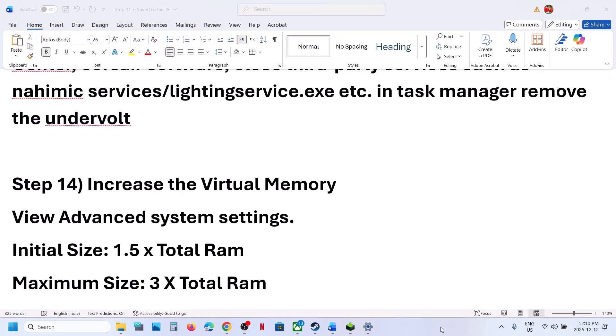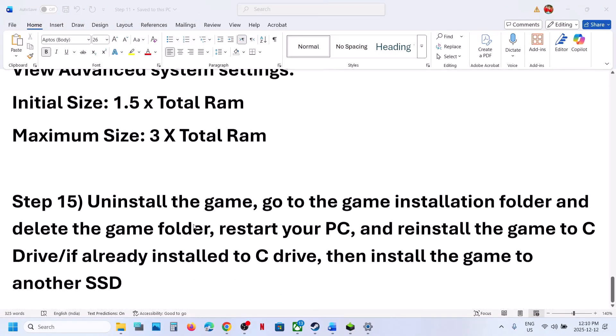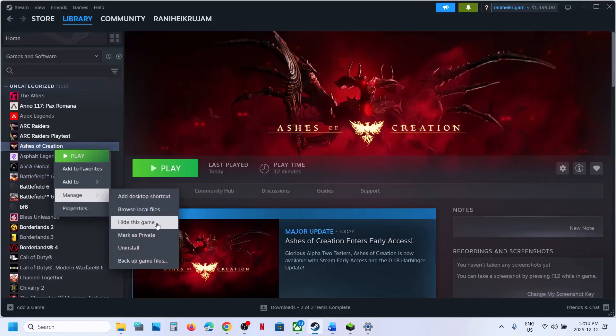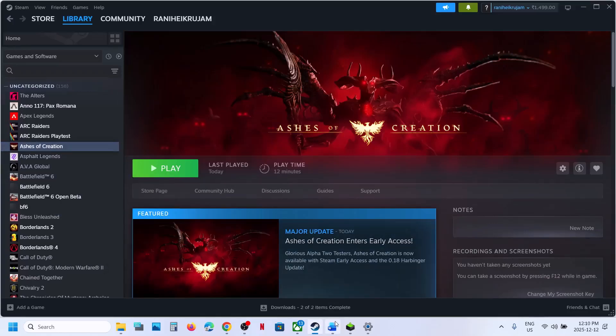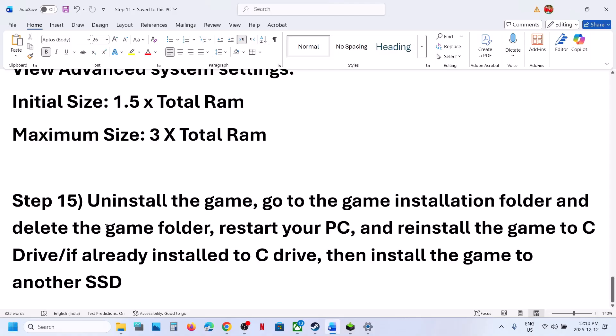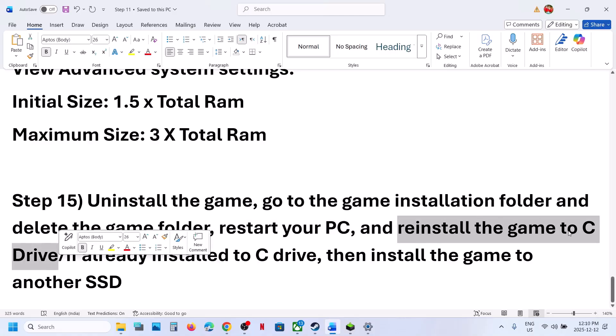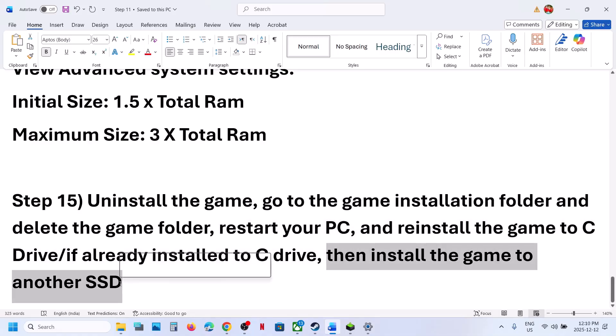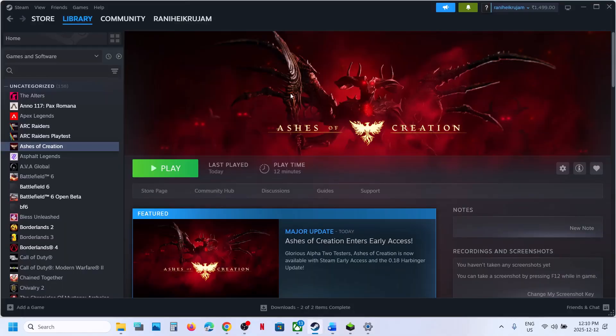Still not working? The last step is to uninstall and reinstall the game to a different drive. If nothing is working, uninstall the game and install it to the C drive — if it was on D, E, or an external drive. If it was already on C drive, try installing it to another SSD. One of the steps shown in this video should help you run the game successfully on your Windows computer. Thank you so much for your time — please like this video and subscribe to my channel.